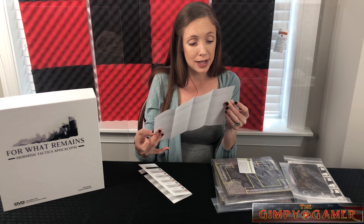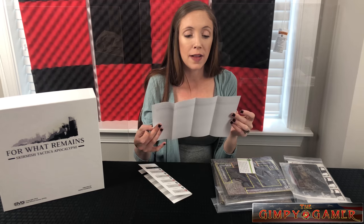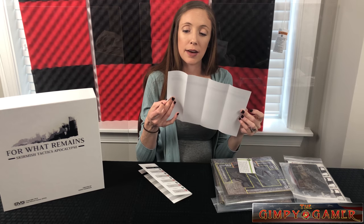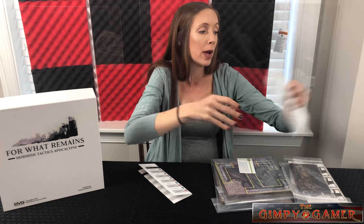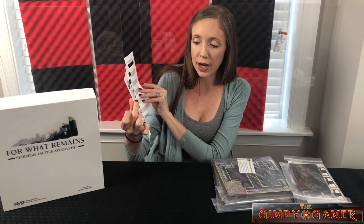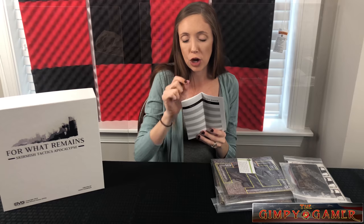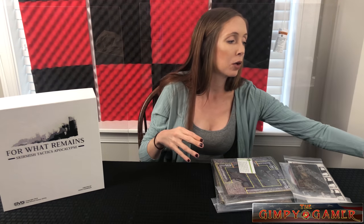The Semipalaninsk Legacy, Streets of Ruin — it looks like a campaign chronicle. So we have Scavenging, the Discovery, Protect the Artifact, Run the Gauntlet, and Final Assault, with spaces for skirmish points, faction name, victory points, winning faction, participating characters, and characters advance. And then the last sheet is for the Combine — same thing, listing Commander, H-A-R-P-I, Hellfire, Inferno, and Vanguard, with name, level, scenarios, and notes. These are gameplay sheets to keep track of what's going on.